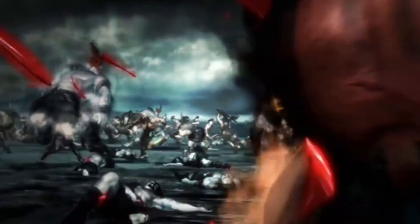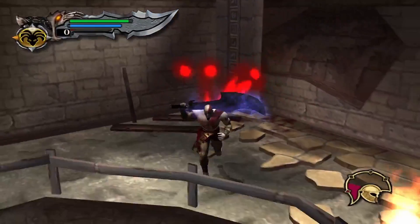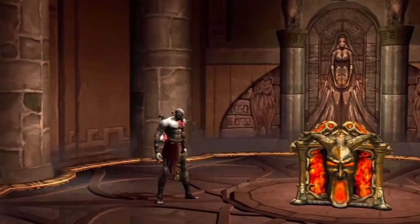It feels like a basic origin story. Zeus is teased as a future big bad but isn't really touched upon, and there is a big twist at the end I won't spoil. God of War 2019 has a massive segment involving Zeus, while Ares is a complete afterthought in the current series — though Athena and the Blades of Chaos are still present. If you want to know every element of the lore, this is definitely worth playing. If you can go into the next game with no clue how Kratos became God of War or the deep lore around Pandora's Box, skip this one.